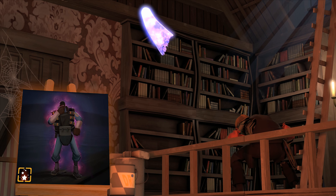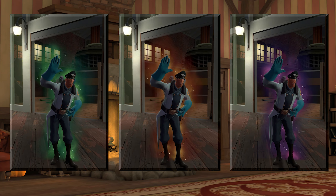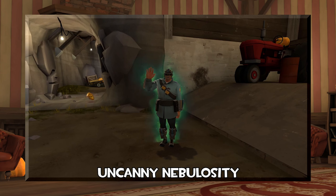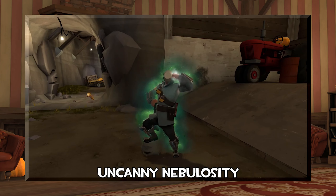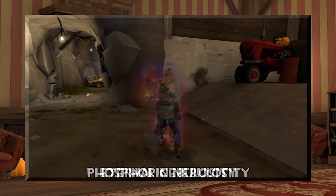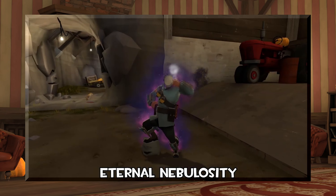Here we have the unusual taunt effect Nebulosity, made by these workshop creators. Because this effect comes from these creators, like many of their creations, this is incredibly good. There are three colored variations: Uncanny Nebulosity, which contains blues and greens; Vesphoric Nebulosity, which contains yellows and reds; and Eternal Nebulosity, which contains purples and pinks. The animations to these effects are so subtle and beautiful — it's just out of this world. When I see this effect, it's a great depiction of what I think a universal, interdimensional god would emit from their ethereal body. It's not erratic, it's not too bright, but it's so easy on the eyes and mesmerizing. Yet again to these creators, awesome work as usual.